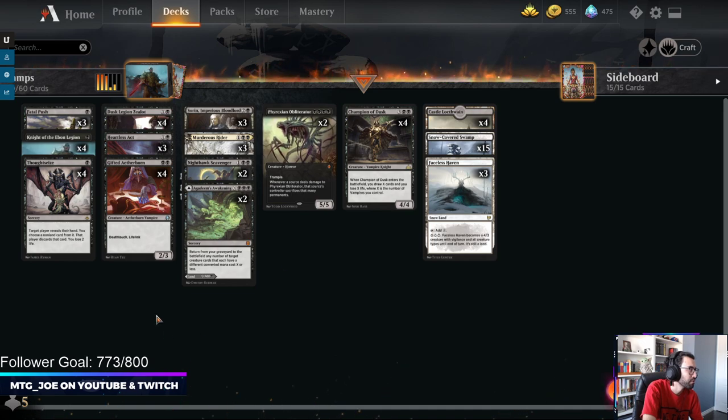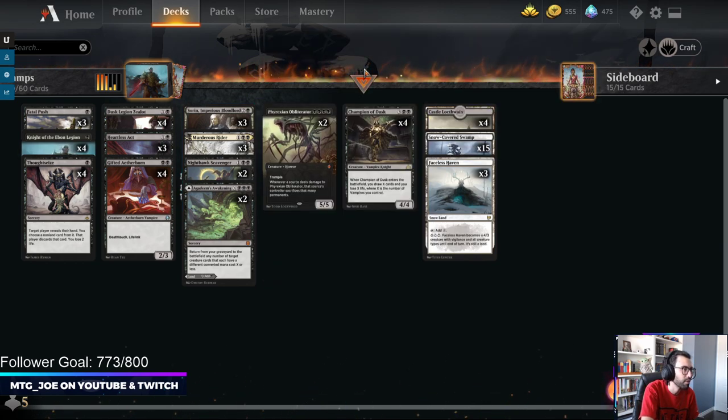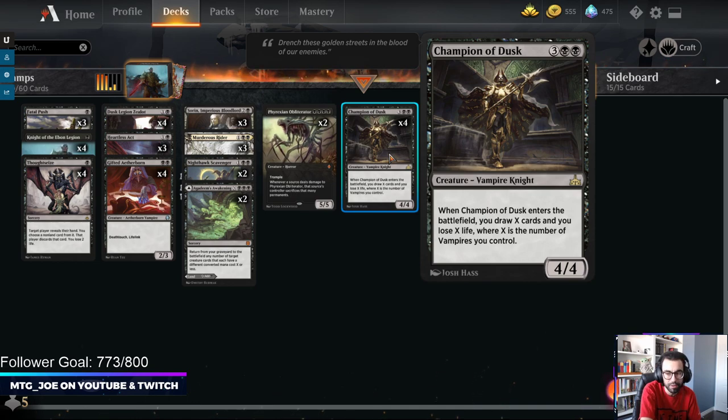You are playing a bunch of vampires using Sauron, Impervious Bloodlord to give your stuff Lifelink and Deathtouch. You can sacrifice to Lightning Helix your opponent, and you can put vampires into play from your hand. The notable vampire you're putting into play is Champion of Dusk, which will draw you cards equal to the number of vampires you control.